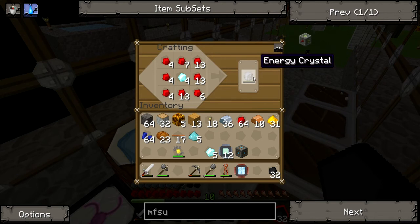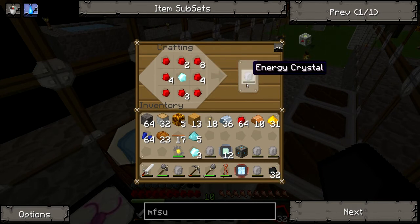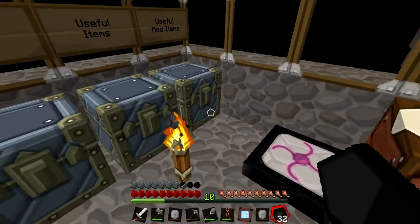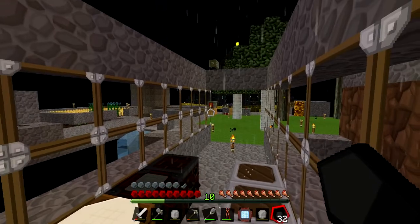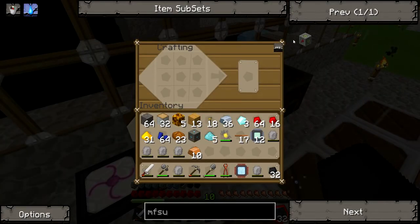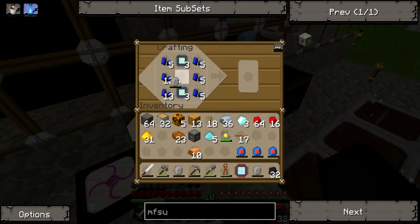One topic I want to talk about is Minecraft 1.3. For those who don't know, the weekly snapshot 12w27a has just been released with a load of bug fixes. They've actually delayed the release of 1.3 until the 1st of August. I thought it was going to be released last week or this week, but no - it's been moved back to the 1st of August, which is right in the middle of summer. It might be good for some people and not for others because some are going to go on holiday. I might not be here to make videos when 1.3 comes out - it just depends really.